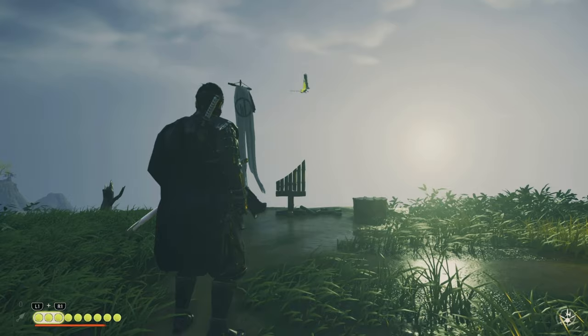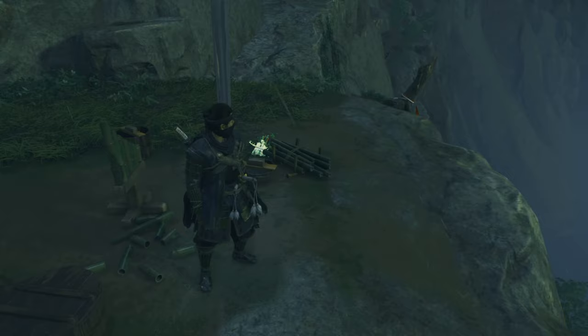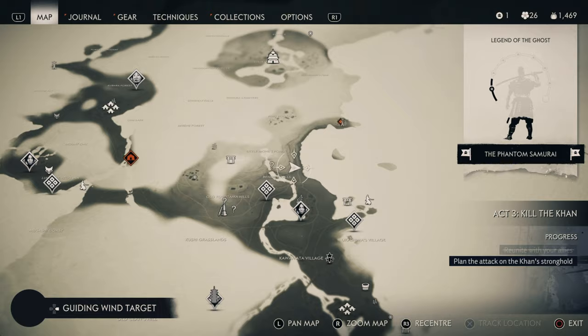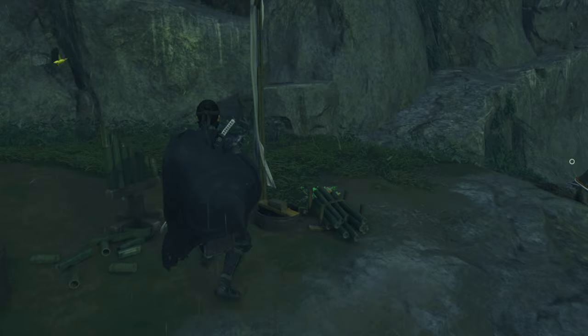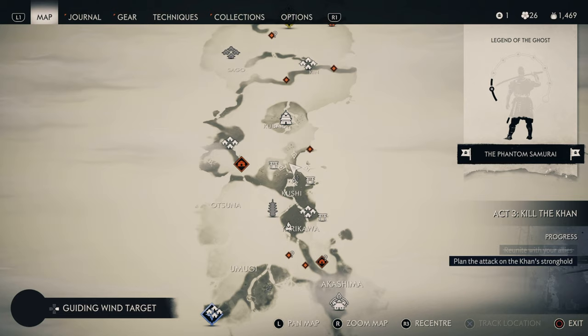Kushi one this time — another one on the coast with a nice view. This one is just north of Kushi. If you follow the coast up from the black dye merchant and keep following the coast, you will find this one. Here's one last quick map view of this one before we move to the next.